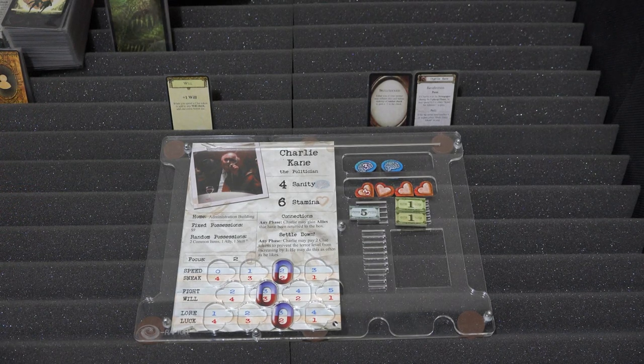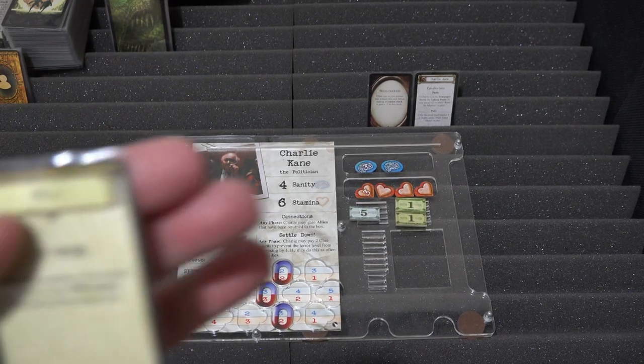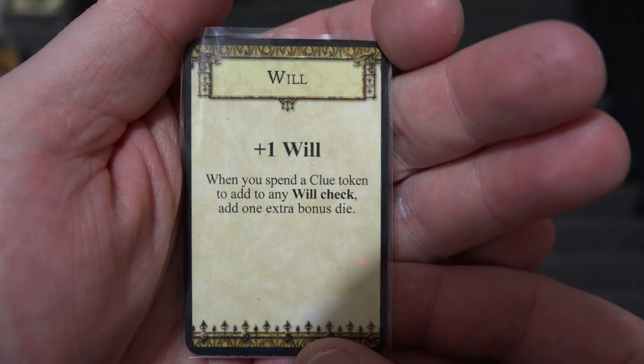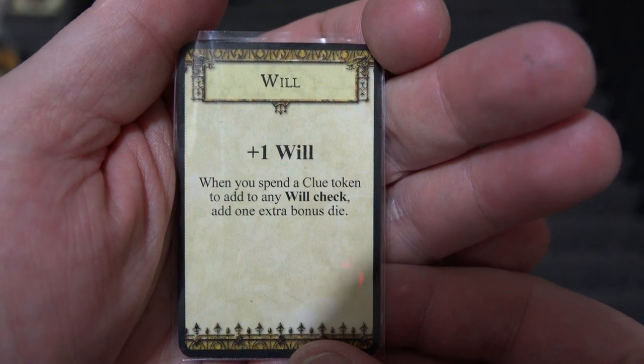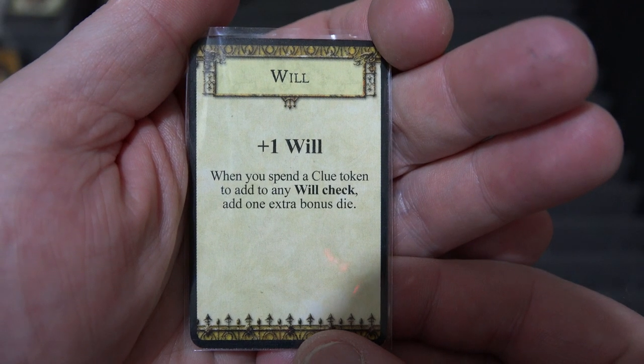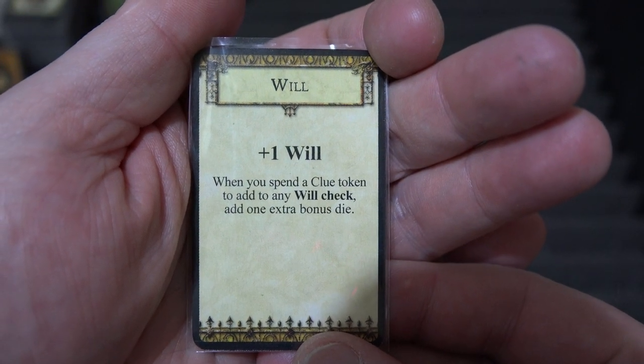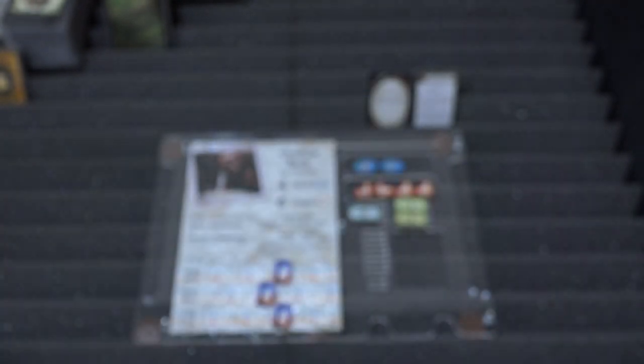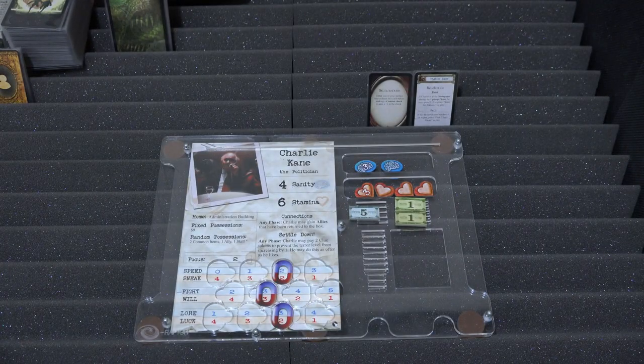Carrying on with Charlie: for his skill, the one randomly picked was Will — so he gets plus one Will, and when you spend a clue token to add to any Will check, you add one extra bonus die. Combined with Ryan Dean's plus one Will bonus, he's essentially at Will five at the moment. Pretty good, Charlie.